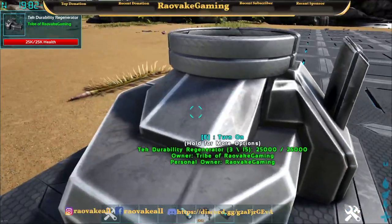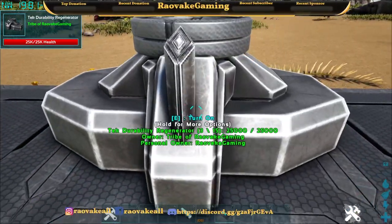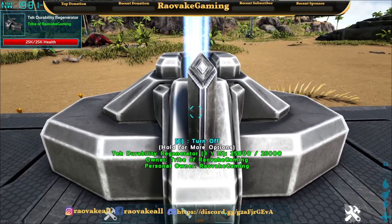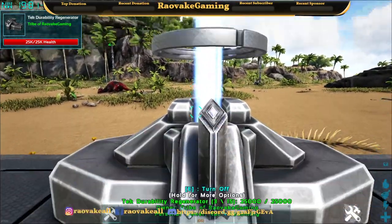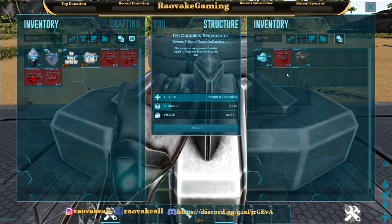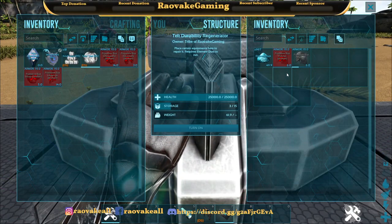This is how it looks — this is the Durability Regenerator. This is turning it on, and turning it off. It runs off of element dust.